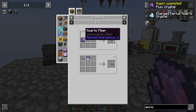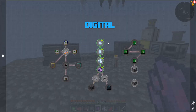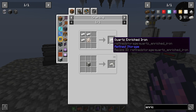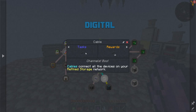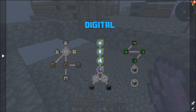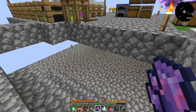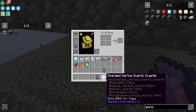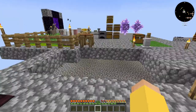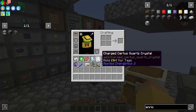That gets me cables — cables from glass and Quartz Dust, and cables from Quartz Enriched Iron which is just a crafting recipe. We're speeding through this. I need some more Certus Quartz and some more glass. I need the Dust still, so I can stop the machine — I don't know how much of that I'm going to need at the moment.